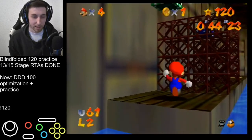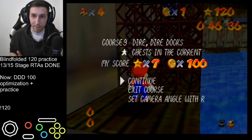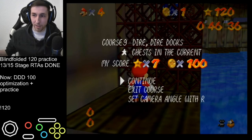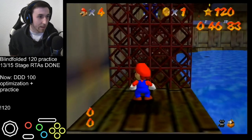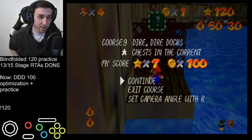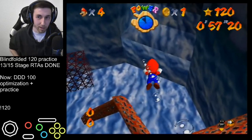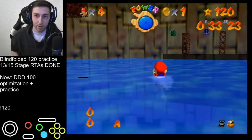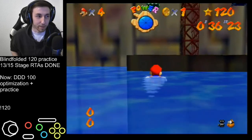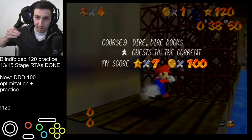For blindfolded though - I spent 40 minutes in DDD 100% today and could not figure out what was wrong with my strat. I sat there blindfolded totally confused, looking at past footage running in a completely different direction. Camera storage does nothing if you just jump straight down into the water - the camera just pans behind Mario. But in blindfolded, if you store the camera and use lock cam with metal cap, it's different.